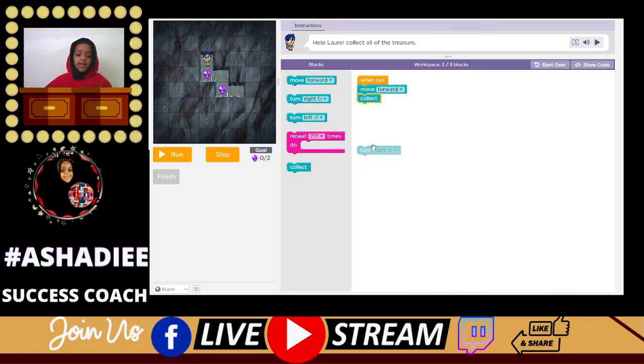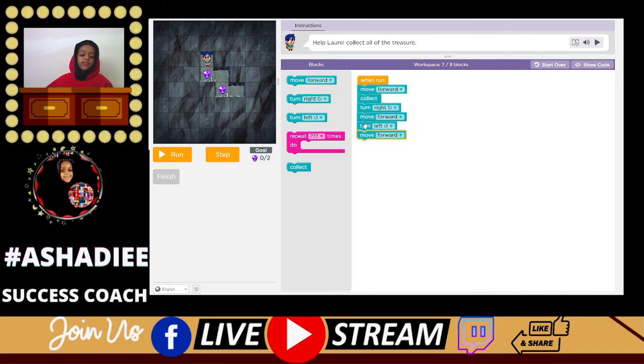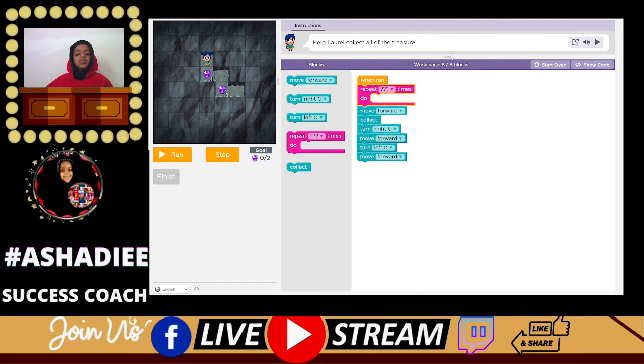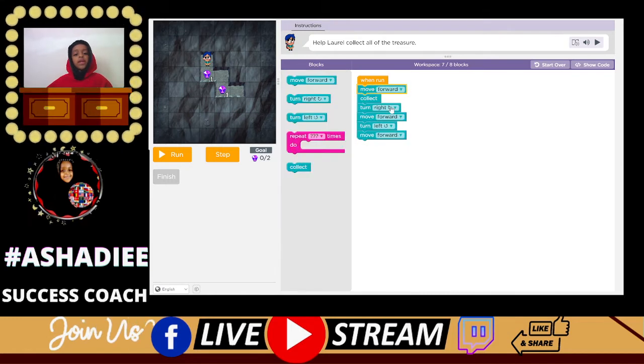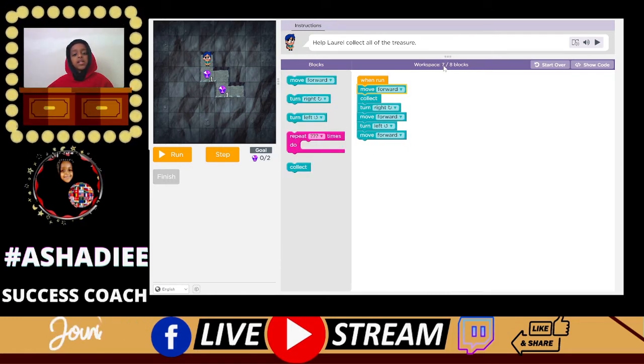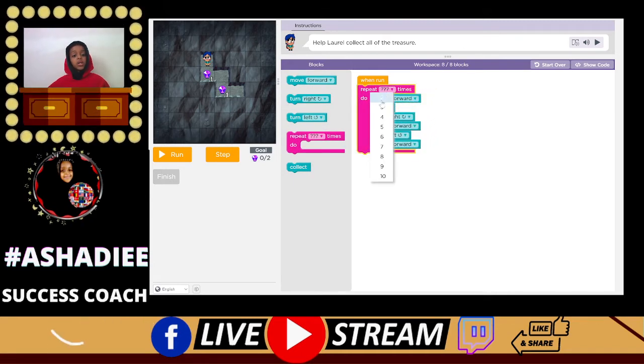You move forward, you collect it, then you turn right. And then we'll move forward, then turn left, and then move forward. We will have to do this two times. But we can't duplicate all this — that would be 14 blocks, and it says only 8 blocks. What should we do? Well, the hint is right in the toolbox — it's the repeat block. You can use it to repeat a little bit of code multiple times. We're going to repeat this two times.